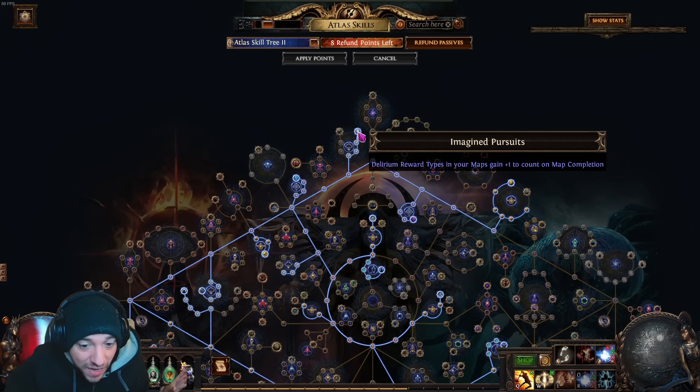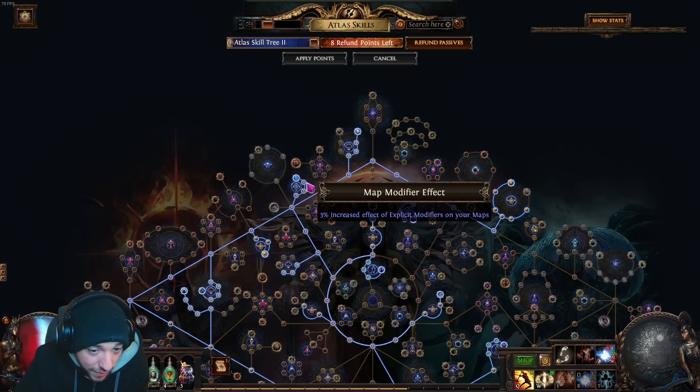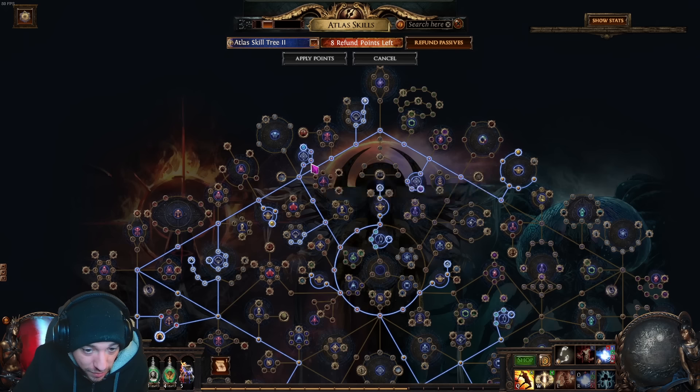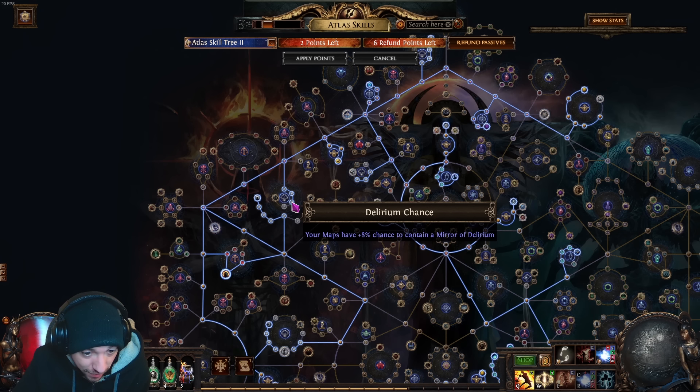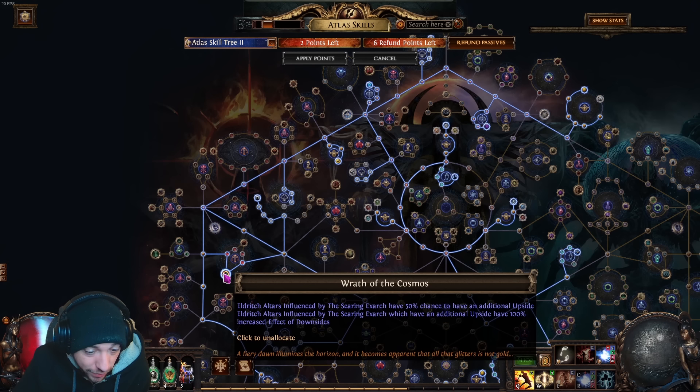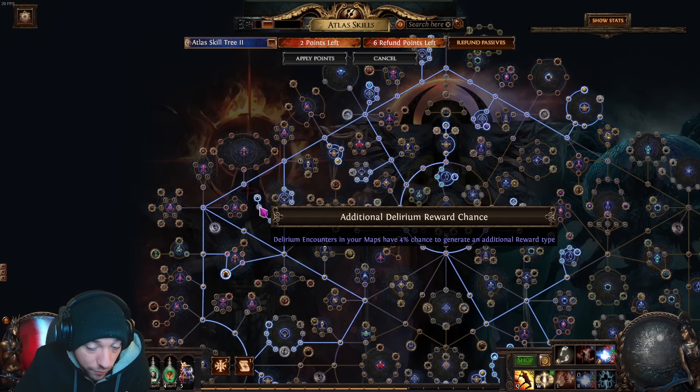The difference between six and seven isn't massive — if you get six delirium rewards it's not the end of the world, but you want to shoot for seven. We also take chiseled perfection, which makes the maps harder but gives a little more quantity and loot drops. If delirium feels too tough you can absolutely take these points out, but if you can run them I suggest keeping them. Then get some more chance to contain a mirror of delirium, bringing it to a hundred percent — guaranteed every time.